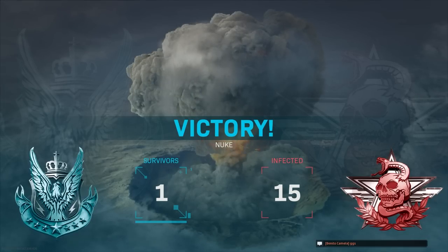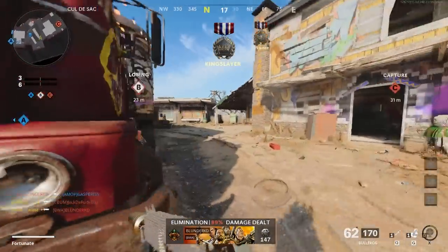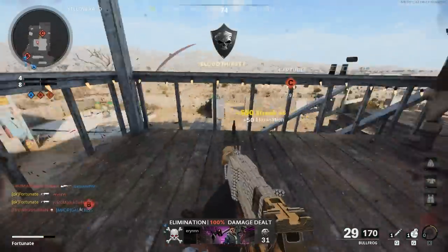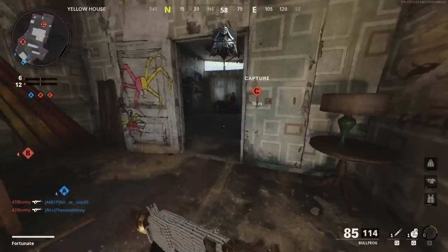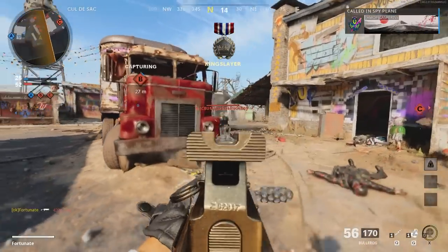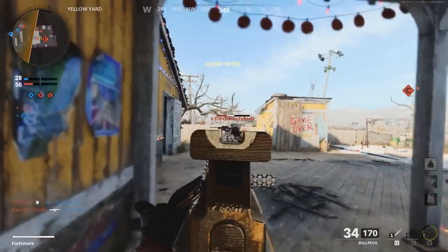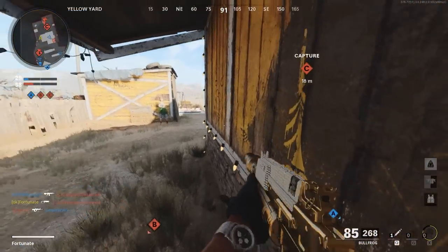We're on Black Ops Cold War going for a nuke — I believe it's 30 kills in a row. I haven't played this in a while but let's get it done quickly. The War Machine helps toward the nuke but we'll find out. Oh my god — there were so many spawning back here at once. The Blackbird is a huge advantage. I think there's skill-based matchmaking in Cold War — I don't remember though.